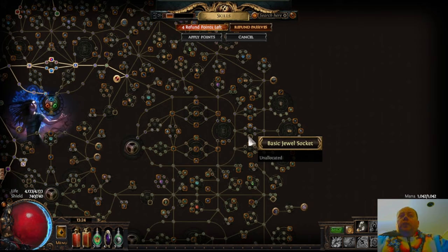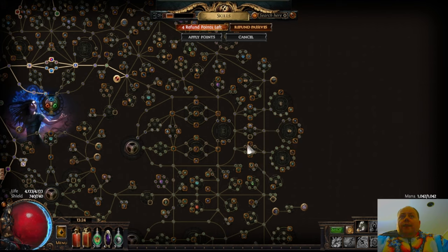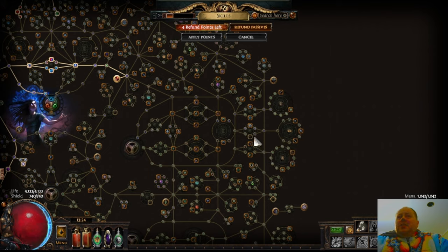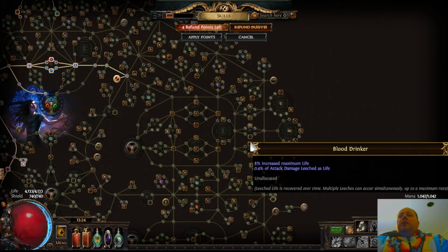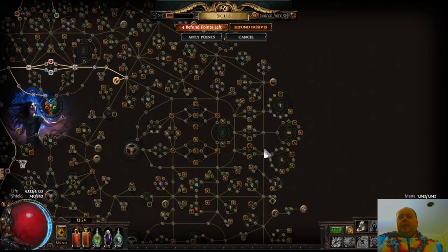Not quite as good is the spot near the Shadow, where you've got access to Mind Drinker, Soul Thief, Blood Drinker, and Frenetic. You'll probably find there's a little bit of wastage in some of these points, but they're not total rubbish. For instance, Blood Drinker has increased maximum life which is good for almost every build, and then Attack Damage Leeched as life which may well be wasted. So those are the six different locations on the passive tree where you can make Inspired Learning work.